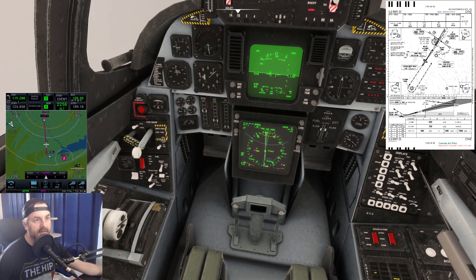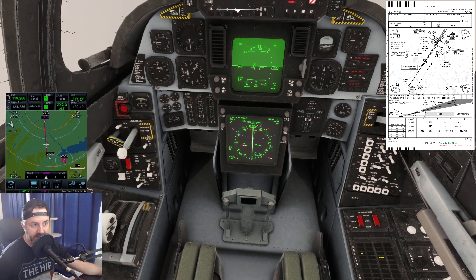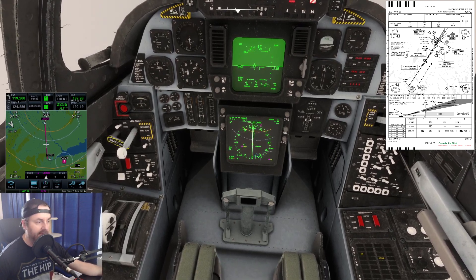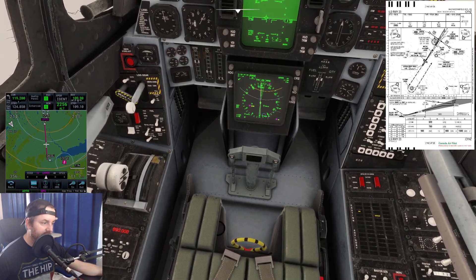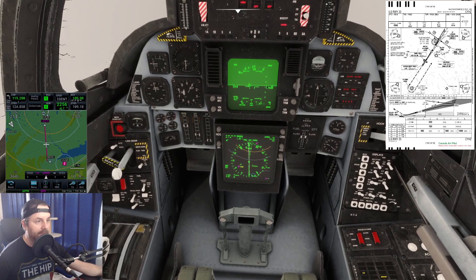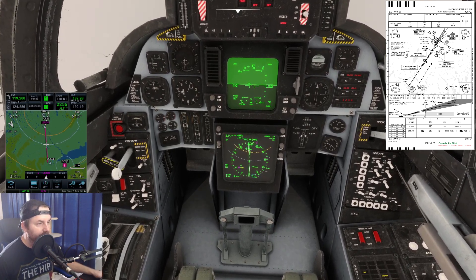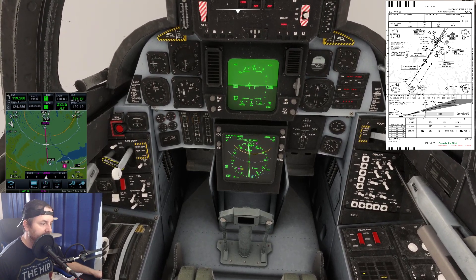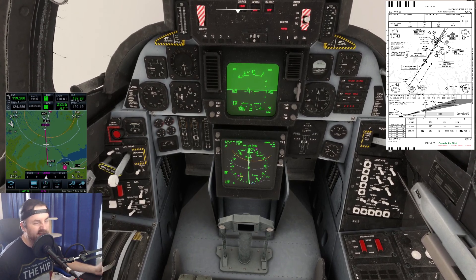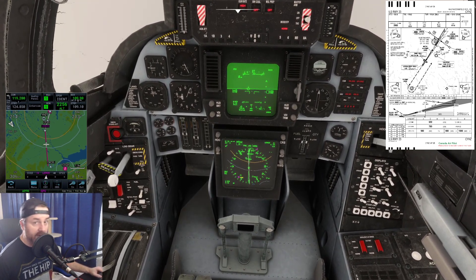At about 10 miles out I'll activate the auto throttle. All I did to get GPS/LNAV tracking was set up the flight plan and then hit the NAV mode switch — as long as the autopilot is engaged with heading and altitude. Approaching 10 miles now — switching over to auto throttle. Speed will drop down to our target of 200 knots. We might still be coming in a bit fast, but it's a sim so that's fine.